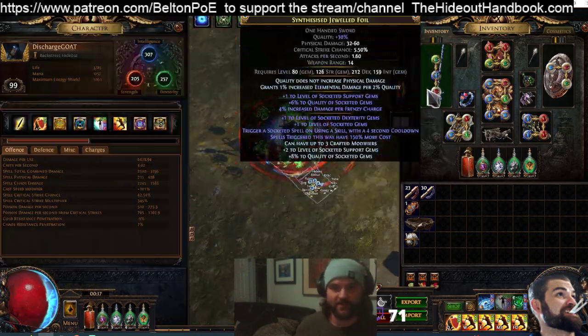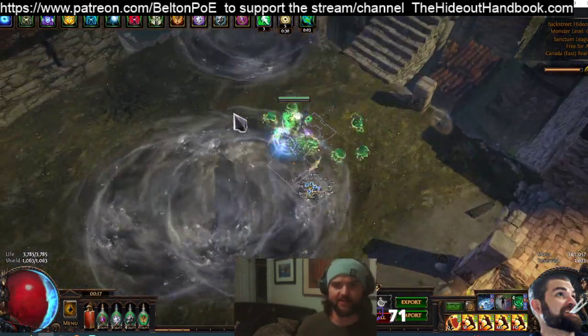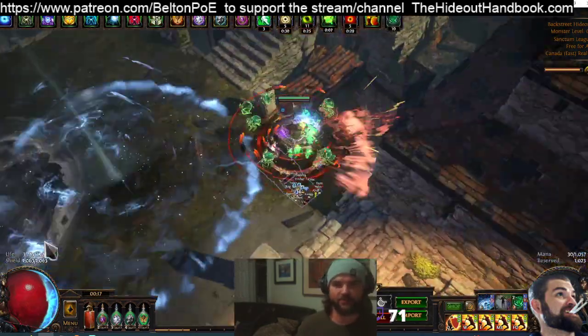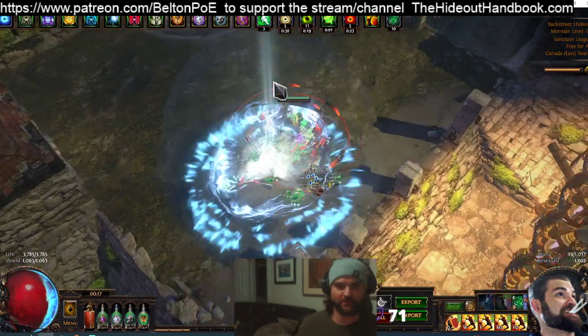You'll notice it is a spell on using a skill, so it does not have to be on a crit, it does not have to be on an attack — it's on any skill use. When I Shield Charge it'll cast it, when I Leap Slam it'll cast it, when I Blade Vortex it'll cast it, or even when I use regular Vortex it'll cast it.